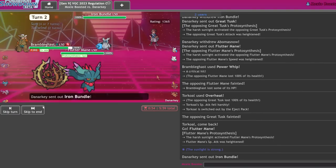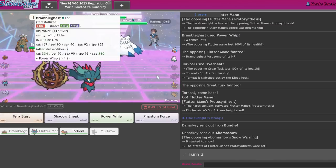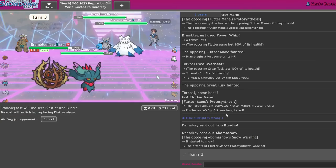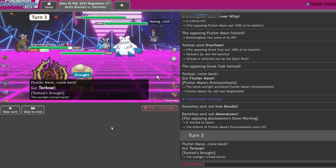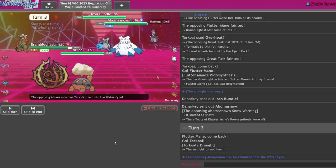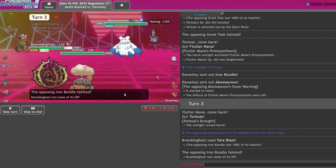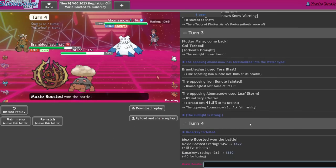Get in the Flutter Mane! Guess what's going down this turn — it rhymes with 'shmire and bundle,' and it's dying this turn! Oh wait, that went crazy! I cannot tell a lie, that went crazy. Do I live this? Doesn't matter — we're gonna land the nastiest Power Whip of all time.